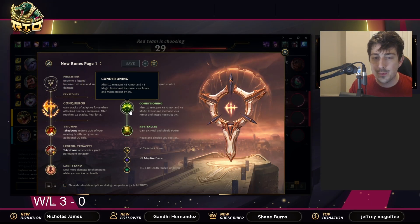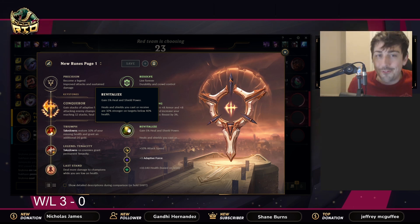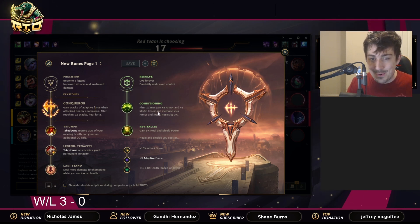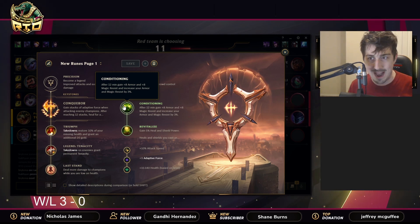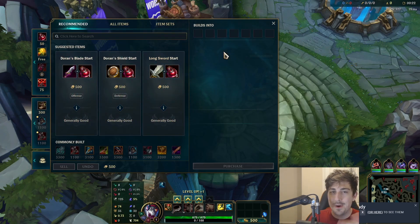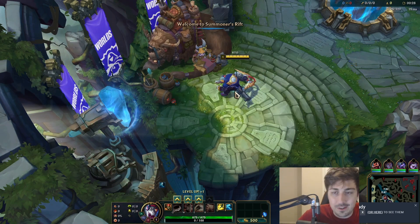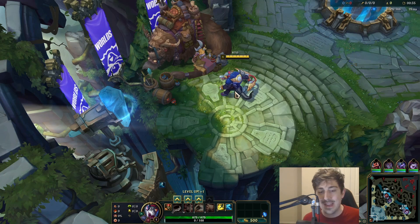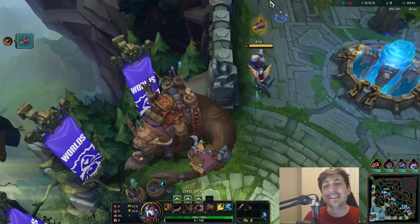We're gonna go Conqueror with Resolve tree — Conditioning, Revitalize, all that fun stuff. You want Revitalize so you're healing up from Demonic Embrace as much as literally possible. Conditioning makes your resistances a little bit stronger so you can really soak up damage. Actually, in place of Sterak's Gage, let's go Maw — I absolutely love that item. And Immortius in place of Force of Nature. Let's go Spirit, so you're healing up off all the omnivamp from Riffmaker and Conqueror.